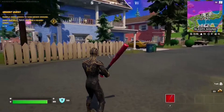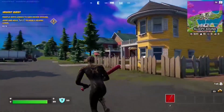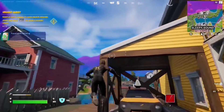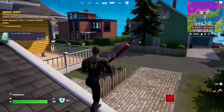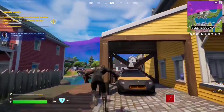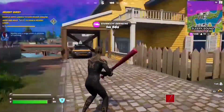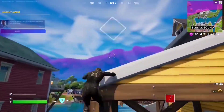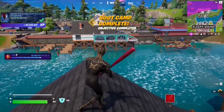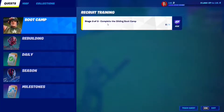For Stage 2 of the Boot Camp quest, you have to complete the Mantling Boot Camp — you need to mantle on top of a wall three times. To mantle, sprint first then get close to a wall and hop over. That's one out of three. Do it again — two out of three. One more time — three out of three. Very easy.